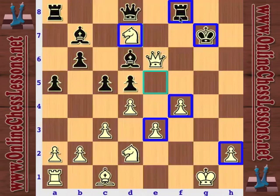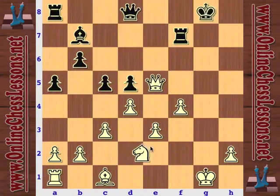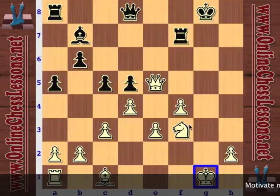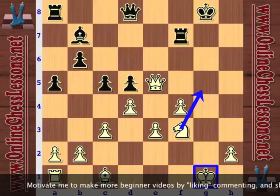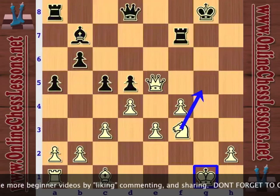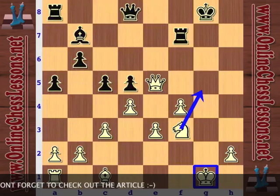So here we can see the classic Stonewall Attack - sacrifice the bishop on h7, and once you sack it, you can't look back. You've got to keep pounding away. After Rook f7, probably just Knight e5 to maintain the pressure. After Knight f3, white has a very comfortable king, and with the knight coming to g5 or wherever, white has got enough to say the attack was successful. This is part one of the Stonewall series for beginners - keep your eyes out for more, we're going to be producing a good couple of parts in this series. This is Will Stewart from OnlineChessLessons.net - thanks for tuning in.